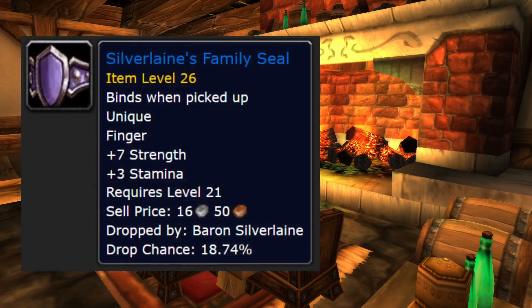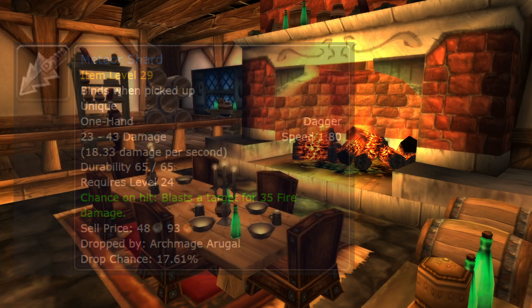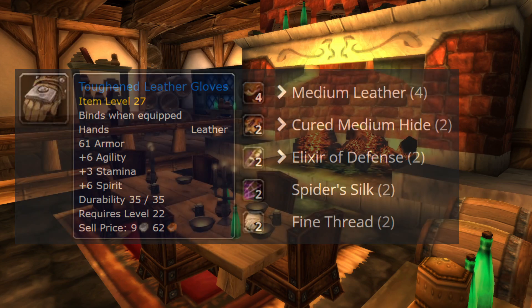Otherwise, you should move on to Shadowfang Keep and try to obtain the ring from Baron, or maybe even the Saber from the final boss. Just remember that these are unique items, so you can only equip one of them. However, it's a quick weapon so it could function really well as an offhand for a Combat Rogue. If you're still lacking leather gloves, you could find a leatherworker or even level the profession yourself and craft them — they have a lot of agility, stamina, and spirit.